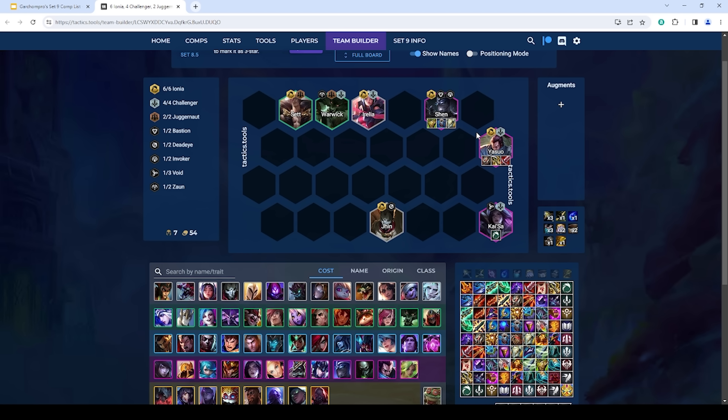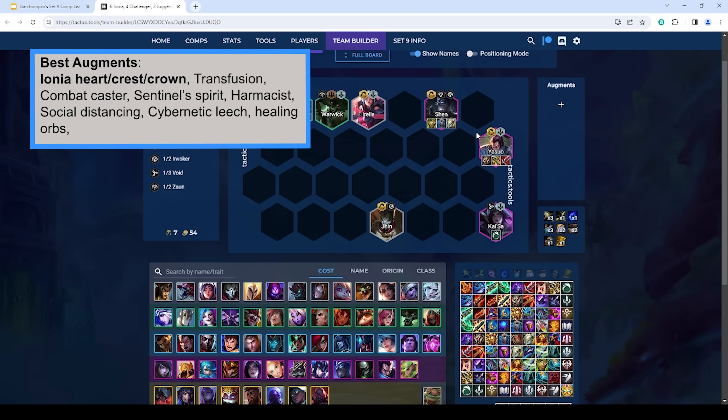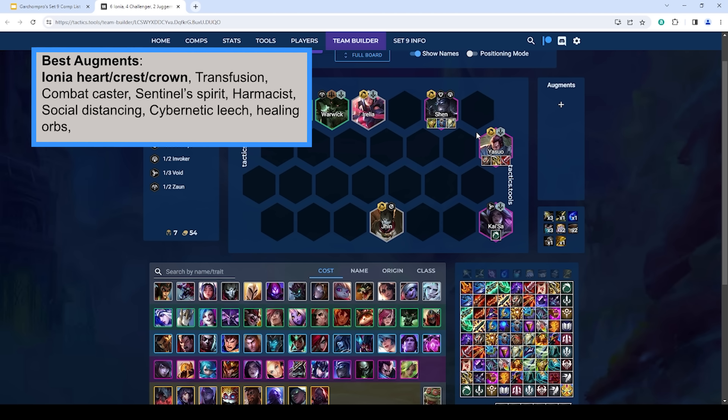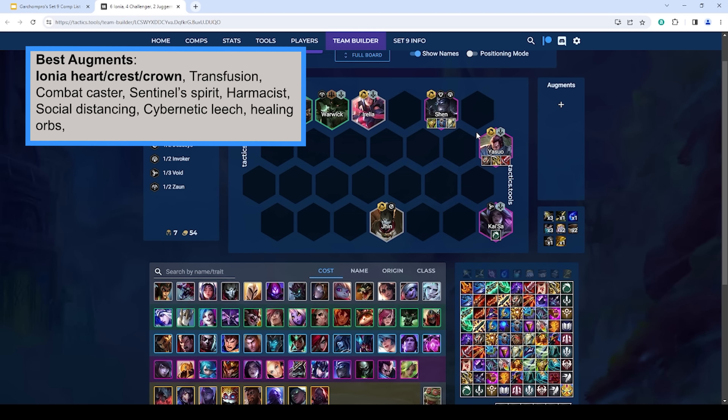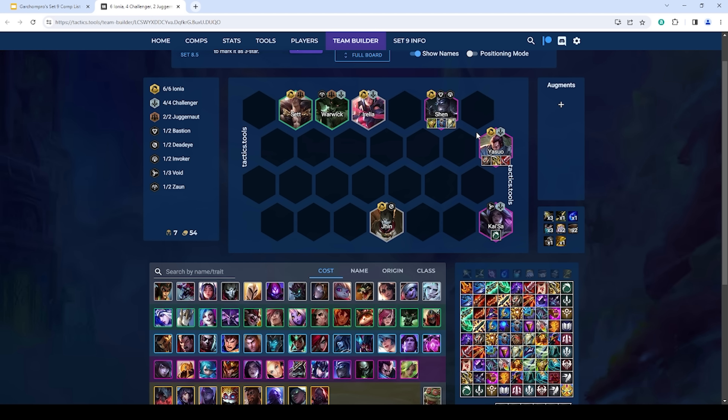For augments, you typically want things that enable Yasuo and Kaisa to sustain themselves — Healing Orbs, Cybernetic Leech, and Combat Transfusion are really good. Augments that give flat stats are also good since Challenger doesn't really give AD or AP: Social Distancing, Tons of Stats, and Gifts from the Fallen are all strong. For legends, Ezreal and Ornn are good for itemizing Shen, Yasuo, and Kaisa. Vladimir is quite good too since Transfusion helps where you lack frontline, and Battle Ready works well. Final Ascension is pretty good, but Silver and Gold Ascensions aren't fantastic since fights end relatively quickly.